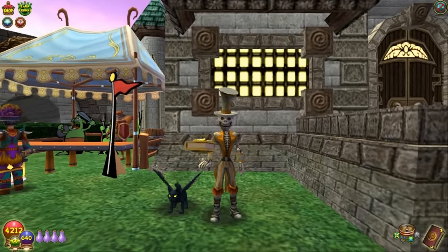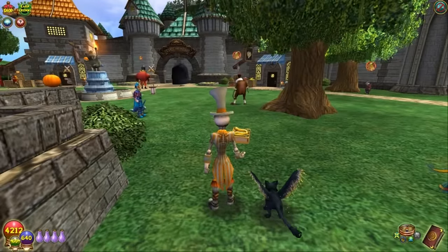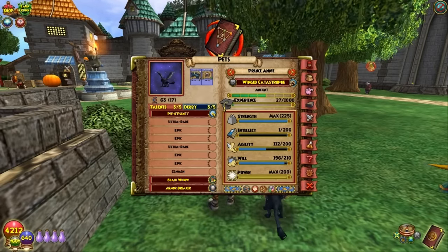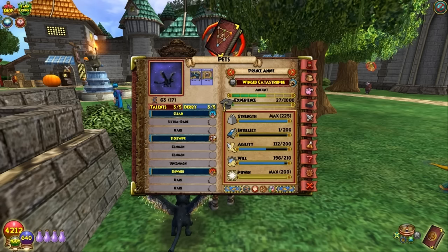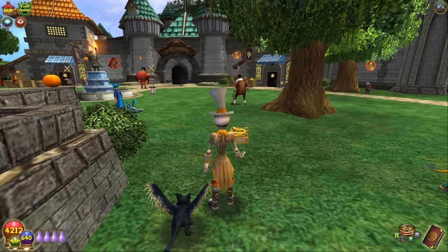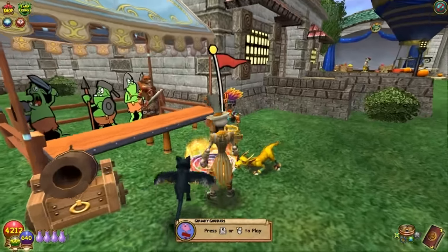Hey, what's up, this is Skeller Mystic, welcome back to pet training baby - mega part two of the wing catastrophe pet. This is Prince Annie, and let me refresh you as to what she got before. In the last video I got Pimp, Funny, Black Widow, and Armor Breaker for its initial PvE talents, and it got Clear, Side Swipe, and Downer for its race talents. I'm gonna go ahead and get this pet trained up to its epic level.